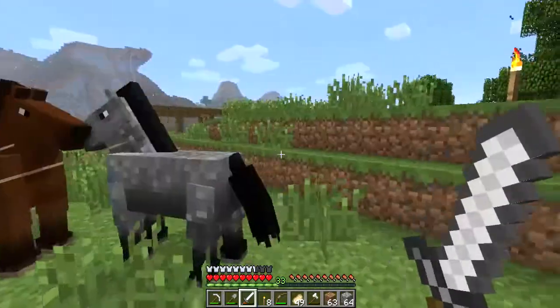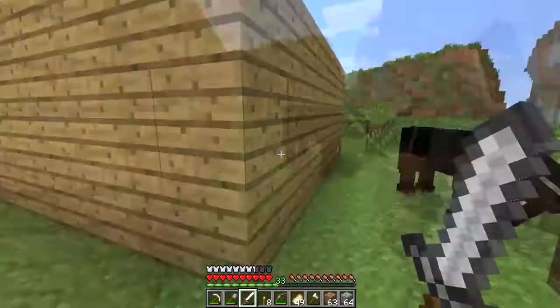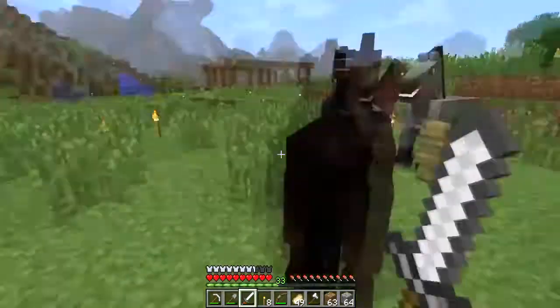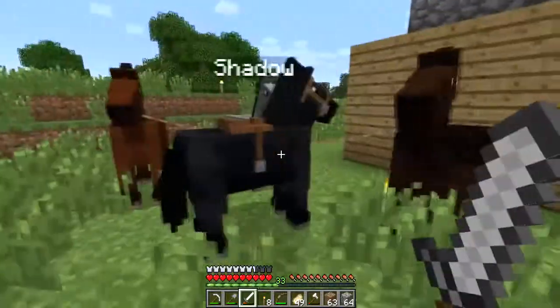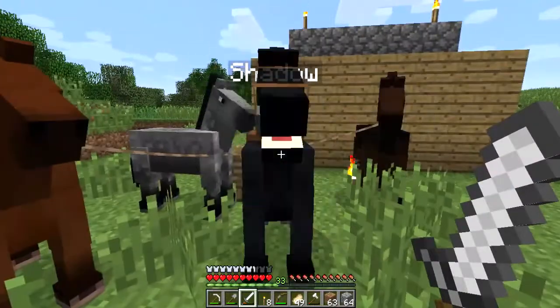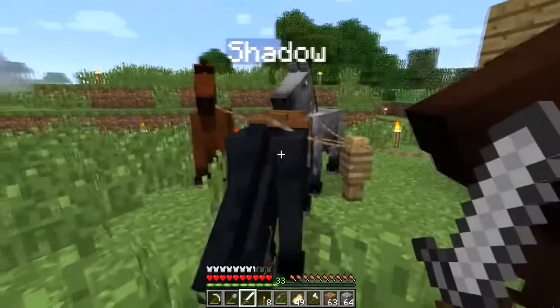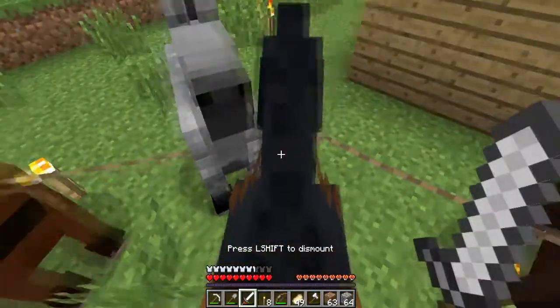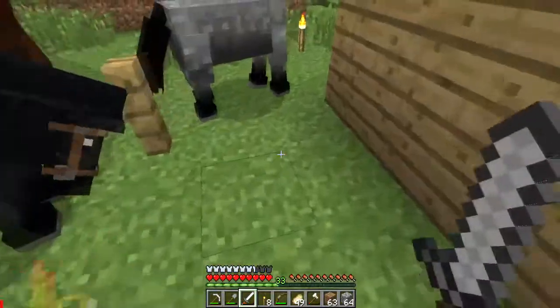Should point out Shadow — oh yeah, he's got some friends, I was just rounding them up. But Shadow doesn't have the armor anymore that he had. There was a glitch in one of the snapshots — obviously now we're on the full version — but one of the snapshots caused the armor to just disappear. So that happened.